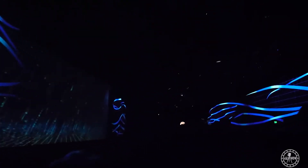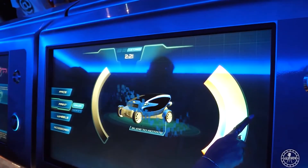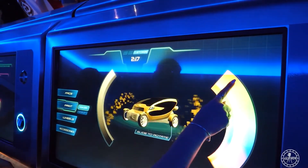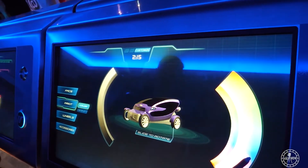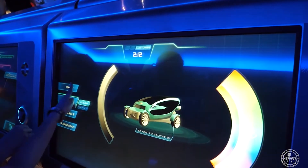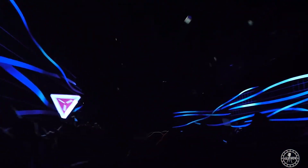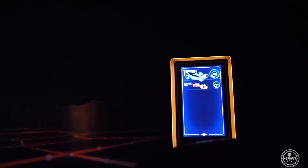This ride doesn't really start when you get in the car, but instead starts in the queue when you get to create your own custom car design. This part was added to the ride experience back in 2012 as part of a revamp, and it was a great addition. You get to create your own crazy concept car and assign it to yourself using your Magic Band, which you then scan again at the touchpoint just before you get on the ride.